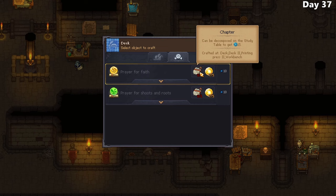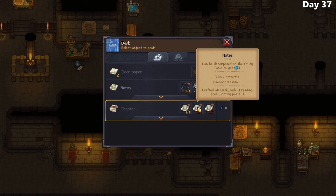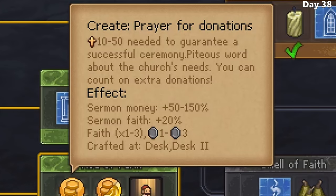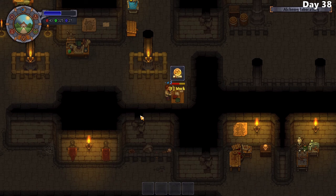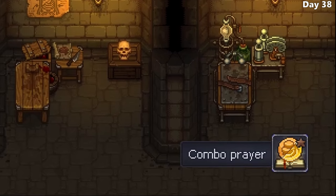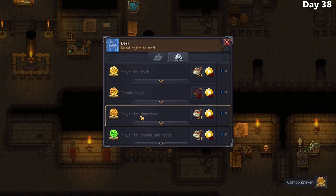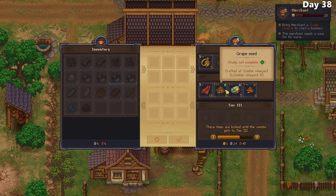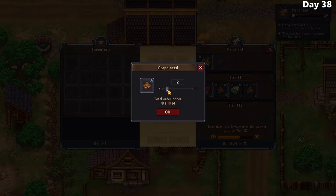I begin crafting some of the chapters with the stories I've received from around town whenever I completed quests. These are then turned into the prayers I was talking about before. I decide to go for a combo prayer, which will increase the amount of faith and money I get whenever I perform a sermon - though the quality of the prayer itself wasn't too high. I also purchased some grape seeds from the merchant, since a lot of the quests revolve around giving people wine, and at the moment I'm quite behind in my winemaking journey.